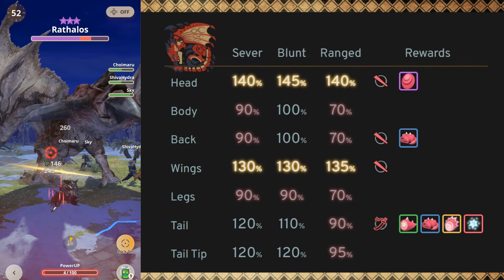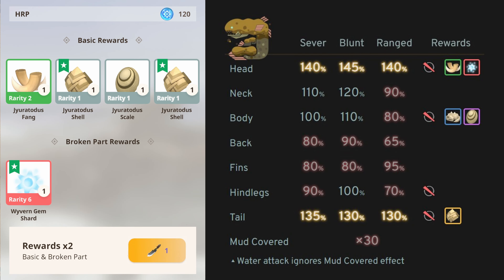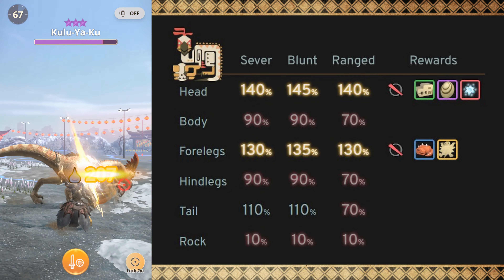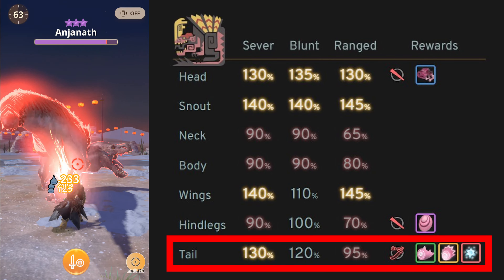Wyvern Gem Shards will only drop if you cut the tail. I can't confirm if MHN.Quest is fully accurate, but I experienced first-hand that breaking the head of the Jura Totus rewarded me with a Wyvern Gem Shard — so this information might just be placebo, but I'm still going to try breaking these parts just to be safe. The general rule I follow is: if you can cut a monster's tail, cut the tail — it will be the one dropping the Wyvern Gem Shard. If not, then break the head.